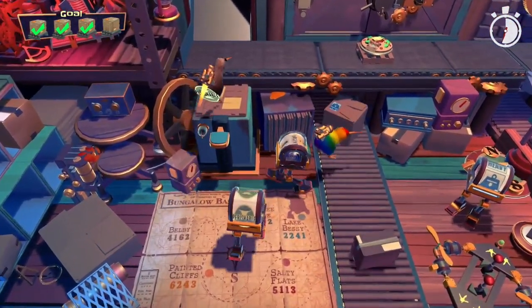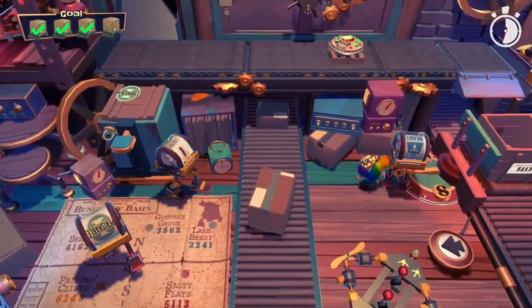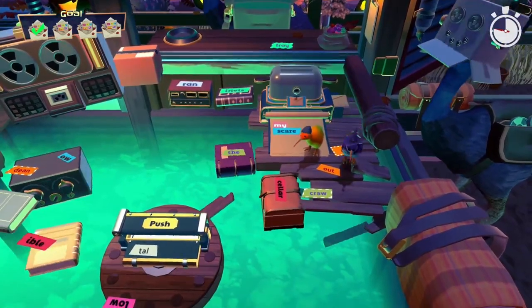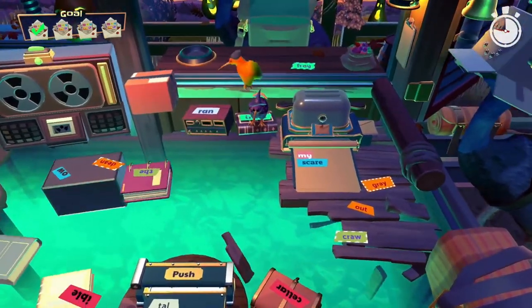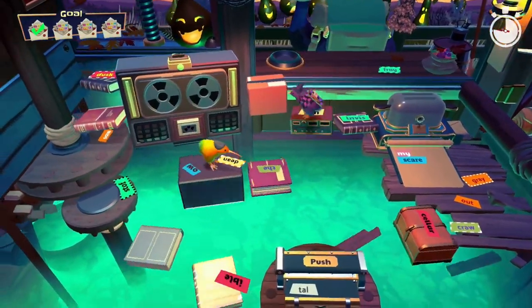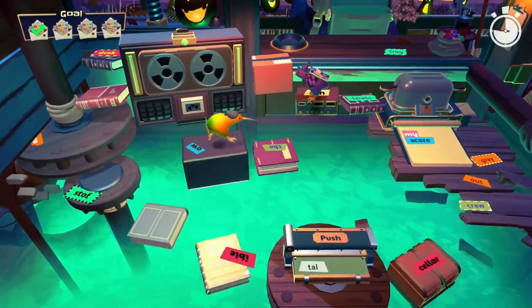As flightless birds with no hands, you have to find different ways to perform tasks throughout the game. This includes carrying things with your beak and butt slamming buttons. Every level in the game revolves around four areas of the Telepost, each with its own unique type of puzzle. All of the many levels follow a similar puzzle layout as one of these base areas.